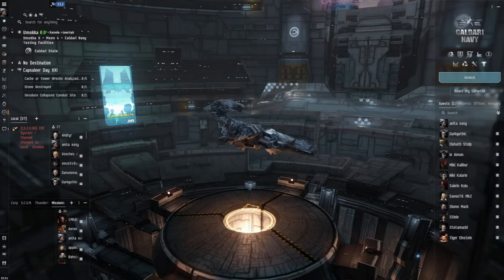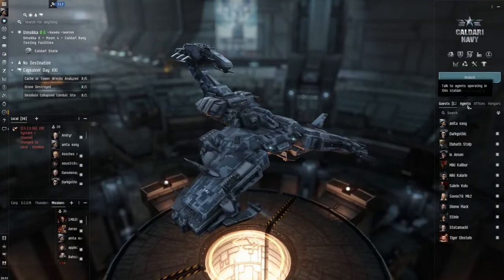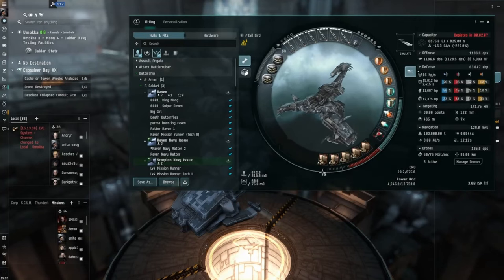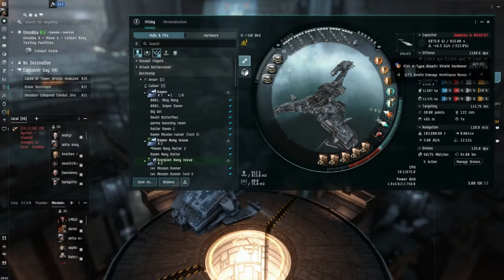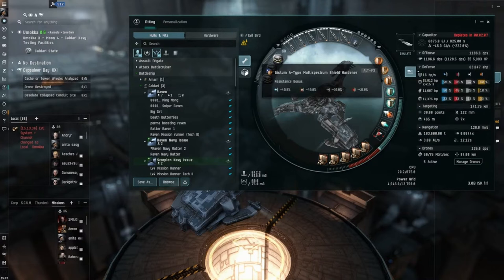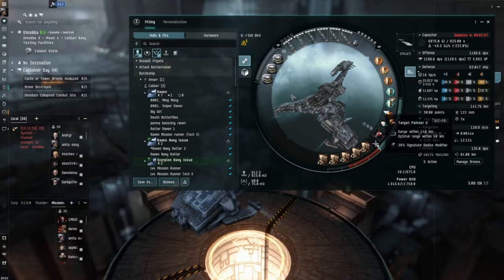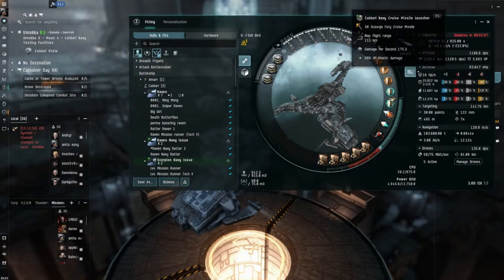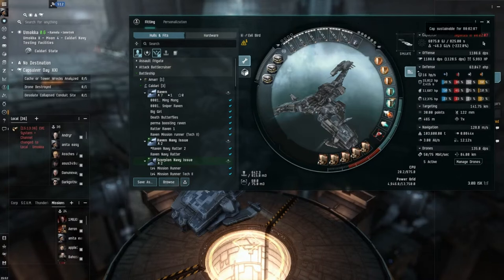Hey guys, welcome to the channel again. As you can see, I'm in the Scorpion Navy Issue. Let's see what we can do - have a look at the fit first. I think it's pretty good, maybe overdone it with the ballistic controls. It's a shield tank. The shield booster, everything's faction or deadspace. The cruise missile launchers are all Caldari Navy.